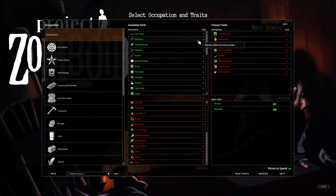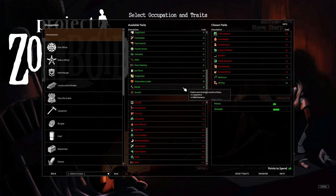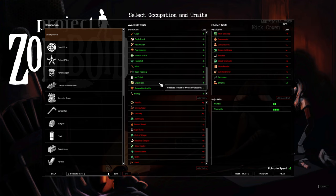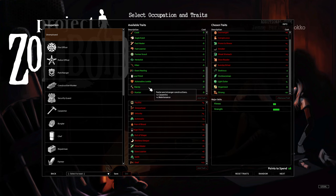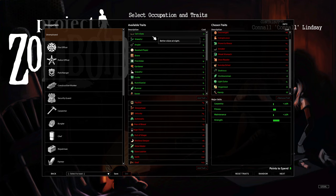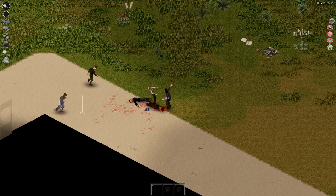Some of the positive traits I recommend: first of all is Dexterous — I really, really like this one, you transfer items so quickly it's insane. Another one would be Strong, which is obviously quite self-explanatory. We still have ourselves 28 points, which is actually really, really good. You can get yourself Organized as well, Light Eater — this will also help you when it comes to being overweight — Outdoorsman so that you don't actually get sick in the colder months, and Handy, which will help you when it comes to carpentry and maintenance. You still have 8 points from that, and you can get yourself Cat's Eyes, Wakeful, and Long Blunt. And there you have, in my opinion, one of the strongest builds and usually what I go for.